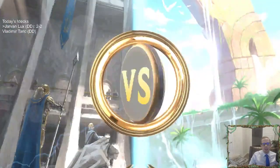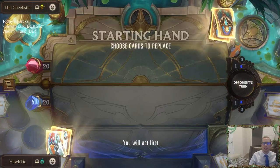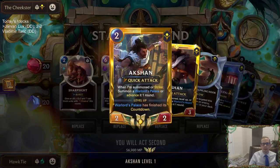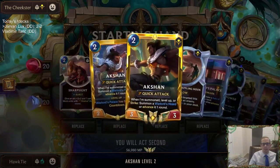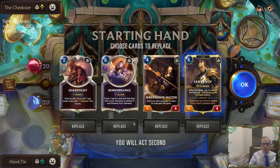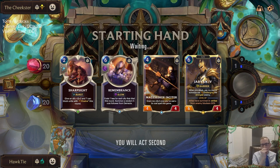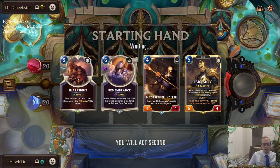Alright, we got Silver Action — always a good deck, especially this champion right here. This is definitely a top-five champion in the game. Hard to send anything back. We're going to have round three Remembrance, round four Insider, and then on round five Lux plus Single Combat, plus something like Sharp Sight.